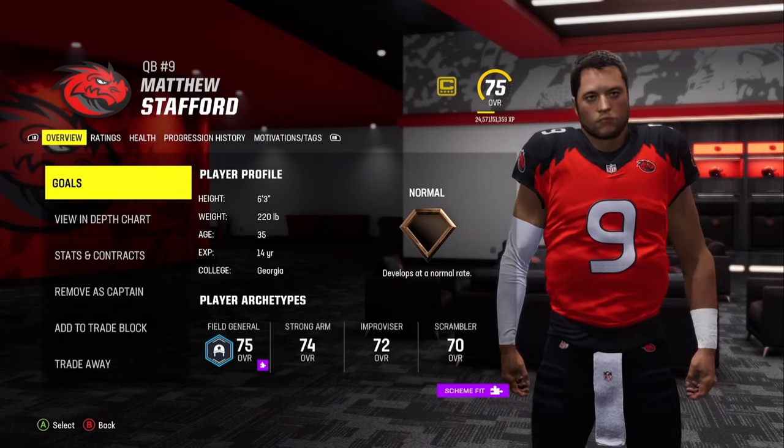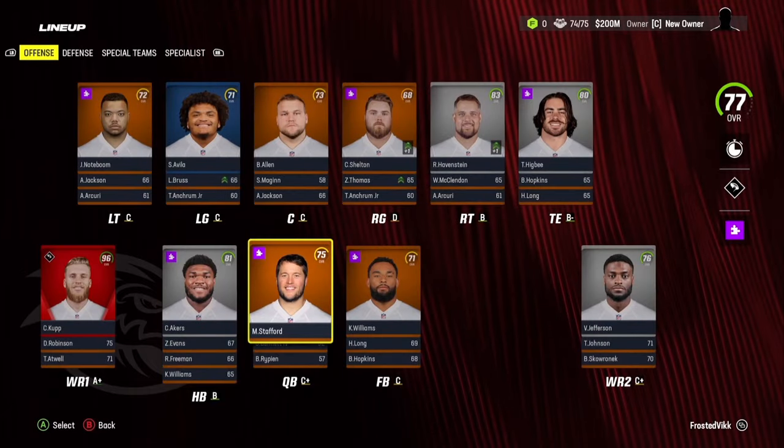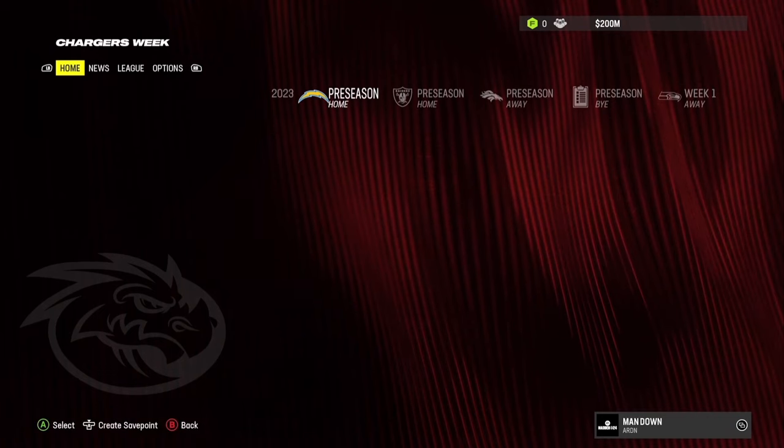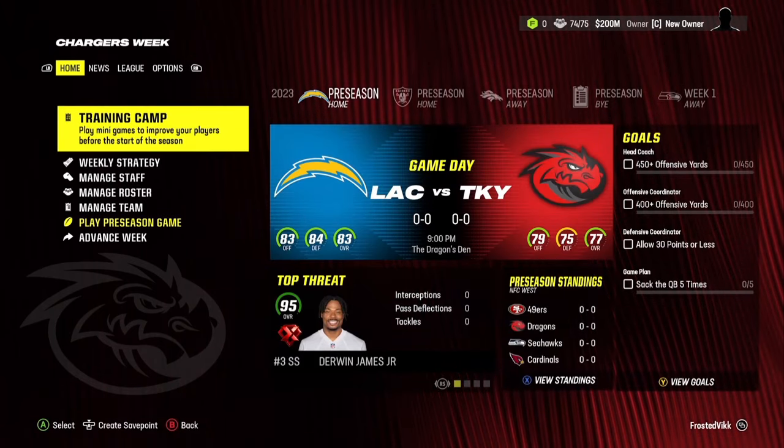And this is what the team looks like with their jerseys as the Red Dragons. Wow, they made Matthew Stafford look really fat — they gave my boy a gut. Anyways, those numbers look a little weird and different than the picture. Make sure you like and or subscribe if this did help you, and I'll see you guys all in the next one.